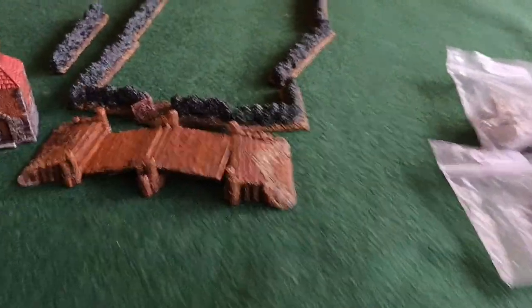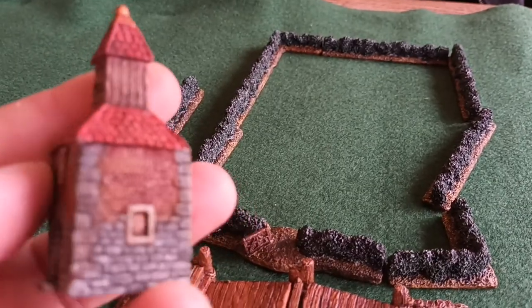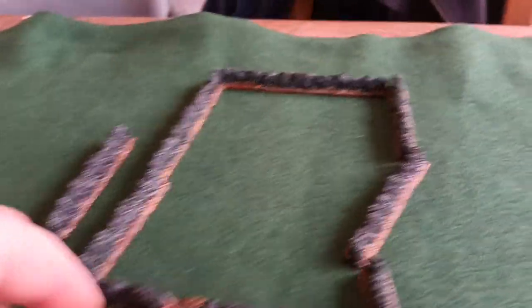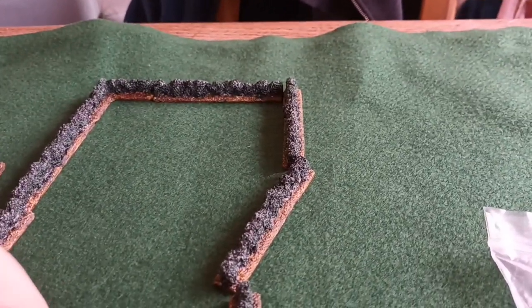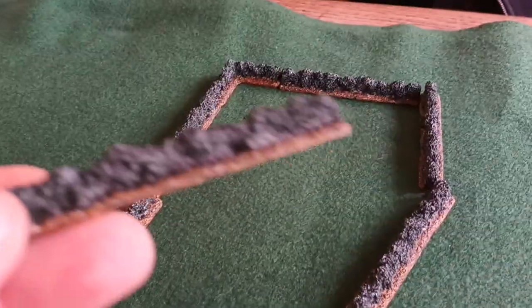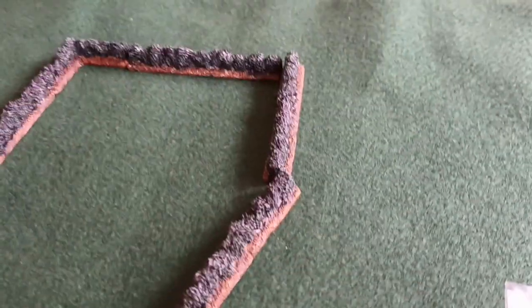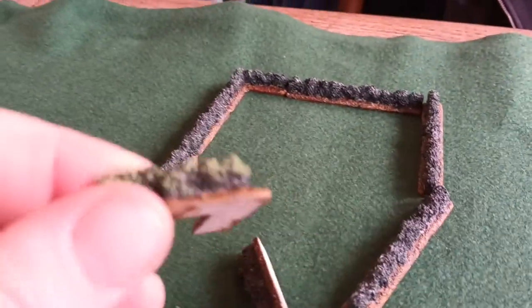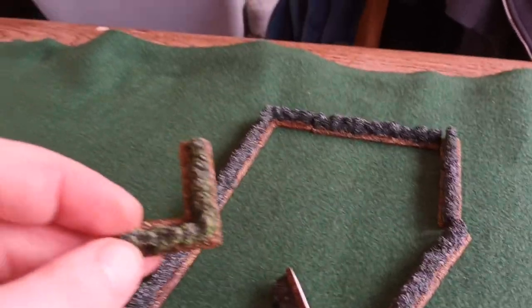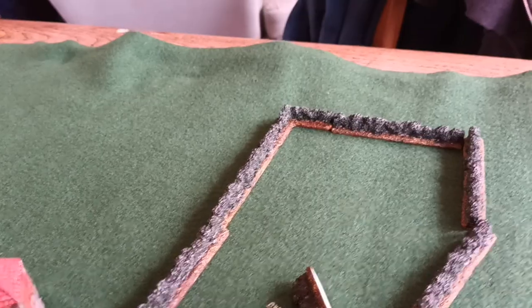One bonus of this project is I managed to pick up some scenery. This is just a few pounds of printed resin scenery off eBay — a covered well and dovecote. The bridges were also cheap, 3D printed — just adds a bit of flavour. Because it's 10mm, you can afford more scenery. This hedge pack isn't all the hedges that came in it. I've done some base colours and dry brushing — at 10mm that's quite an effective looking hedge. I also picked up some 10mm mini hammer buildings to add a village or hamlet look.